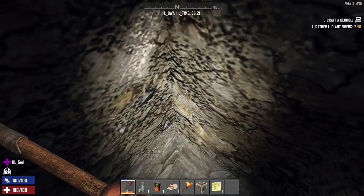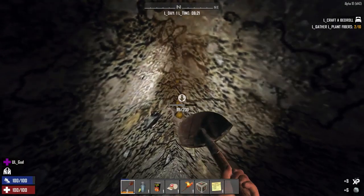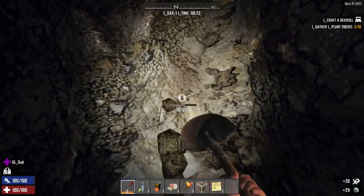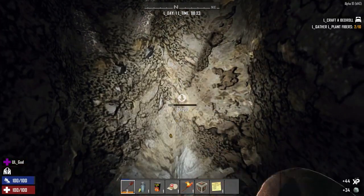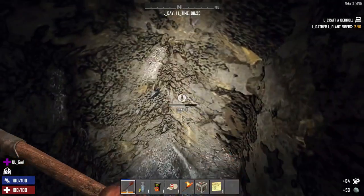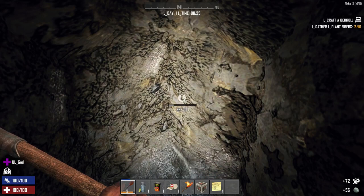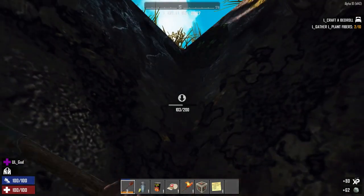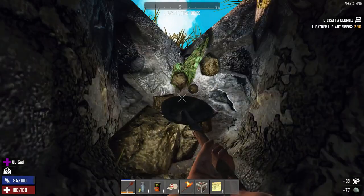Hey guys, I've noticed a strange thing here. When I'm digging — I don't know whether you can see that — but you're getting little dots instead of the dust. Now, if I turn my mining helmet off, you can see that that particle effect is actually the dust.